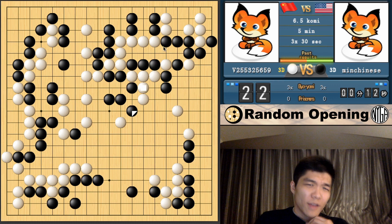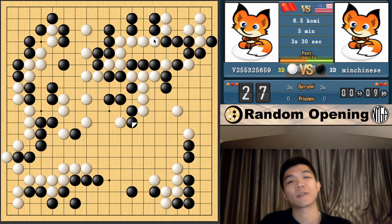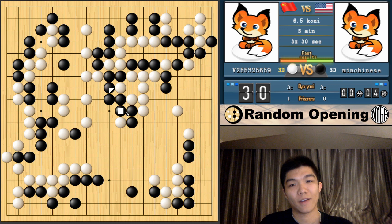For this fight, in terms of go theory, it's really obvious that you shouldn't start a fight when your opponent has a lot of stones — and this is a good example of that. White pushed and cut here in a place where black had a whole bunch of stones, so no matter what, this fight is going to be really bad for white. And we're seeing that here. That's probably one of the general things about Go that actually applies in many cases.